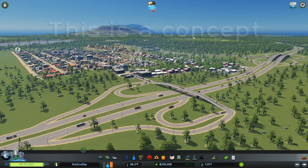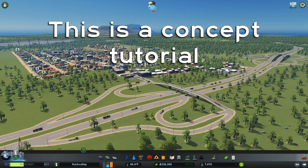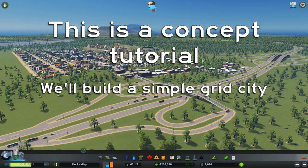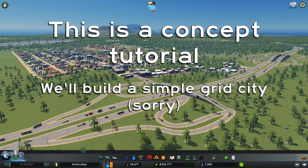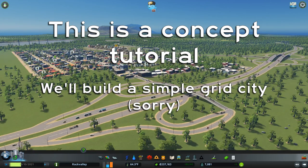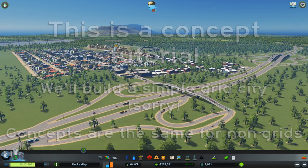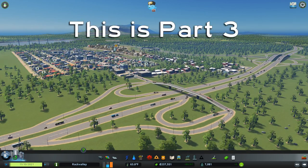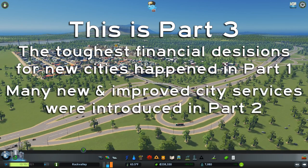Since this is a concept tutorial, we're not going to concern ourselves too much with aesthetics. We're going to use a simple grid city, which I know is super ultra boring — I don't build my cities like that normally. But it does keep things quick and simple so I can illustrate concepts and expand quickly. In our first video, we covered most of our critical financial decisions, with many of our new and improved city services introduced in our last video.